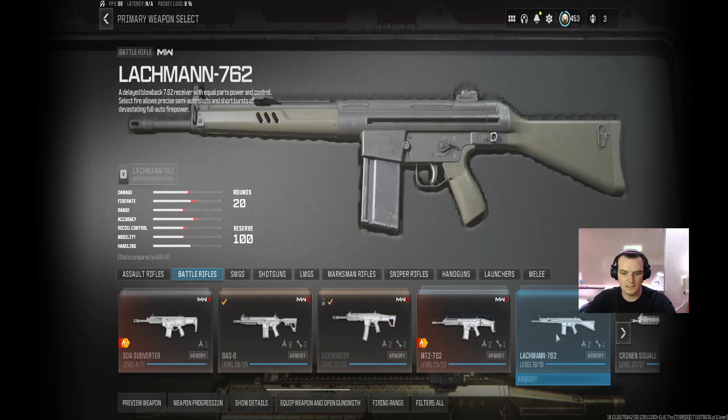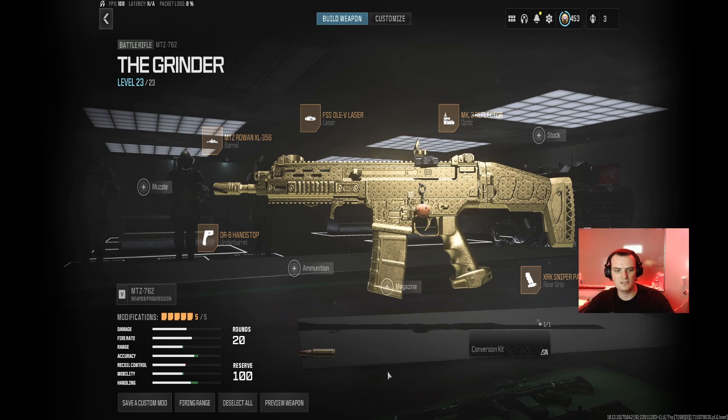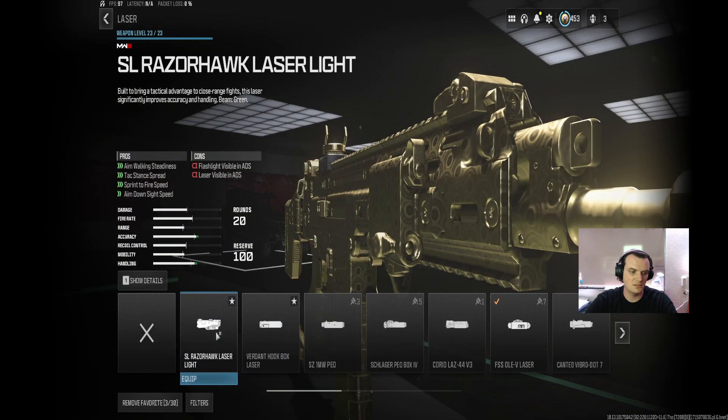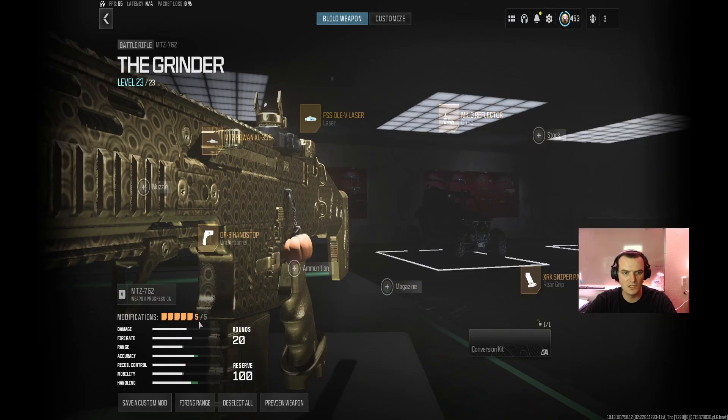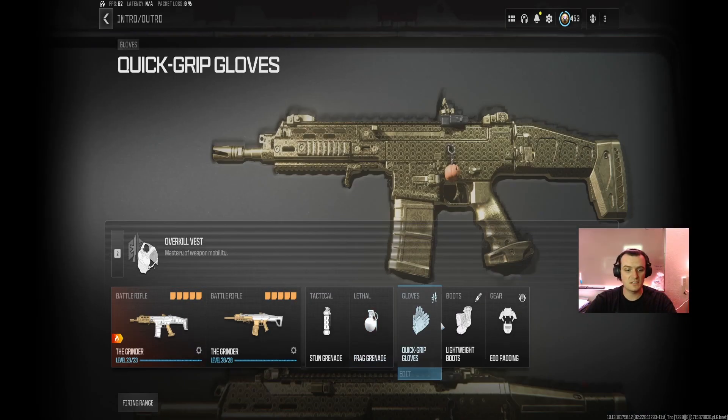Last but not least, we have the MTZ-762, and it started off a little rough for me with this one, but once it was dialed in, it was dialed in. And it was a grand time. The only thing I changed — and I forgot to actually change — was I did put the Razerhawk laser on here, just because it helps a lot more than the FSS OV laser, which is what I used to run all the time. Either way, here comes the content.